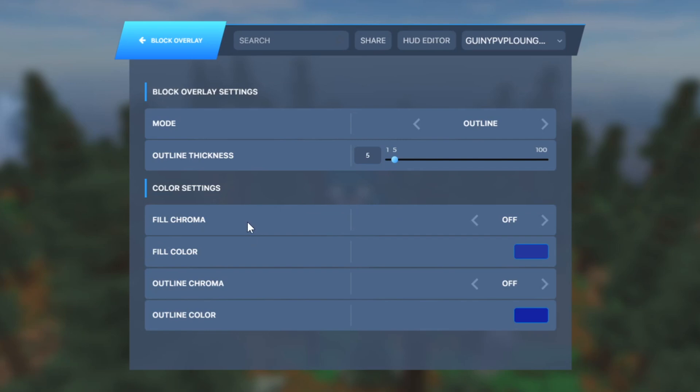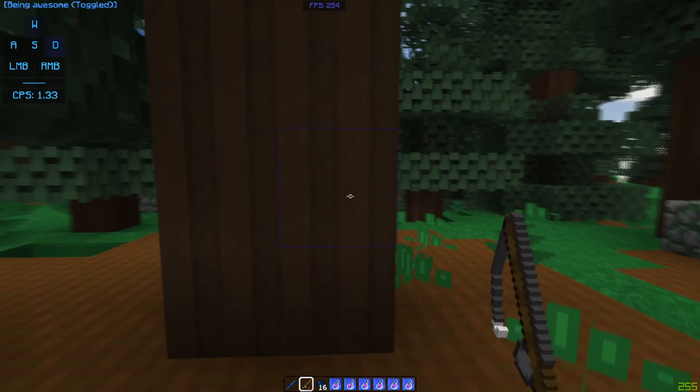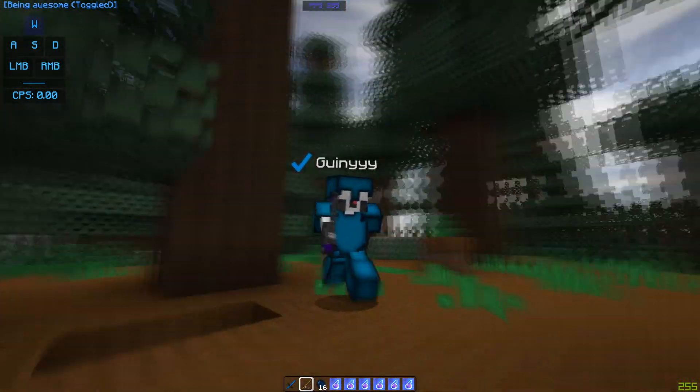Block delay — let me show you my block delay settings. The outline thickness is quite small. If I drop down here it basically just looks like this — it's got like a blue outline. Nothing too distracting.